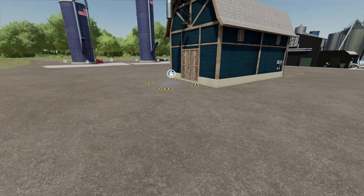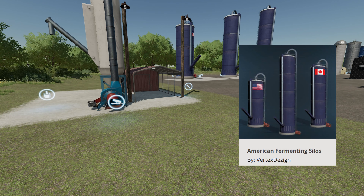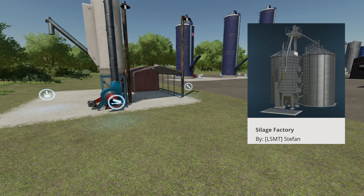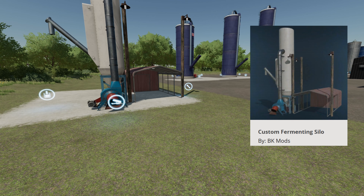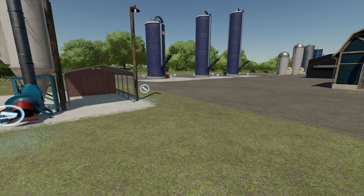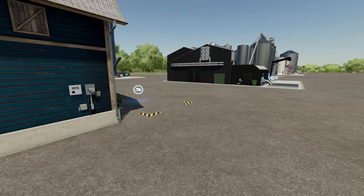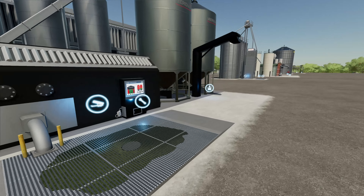What I've got here are 10 different ones: the Grass Drying, the American Fermenting Silos, the Drying Fermenter, Farm Factory, American Silos Pack, Silage Factory, Fermenting Silo Pack, Field Products Factory, Custom Fermenting Silo, and the Multi Fermenter. All of these are available on ModHub for all platforms, so console and PC — you're all going to be able to use these. There are some other ones on PC that are even more insane, but I'm going to run through this list.